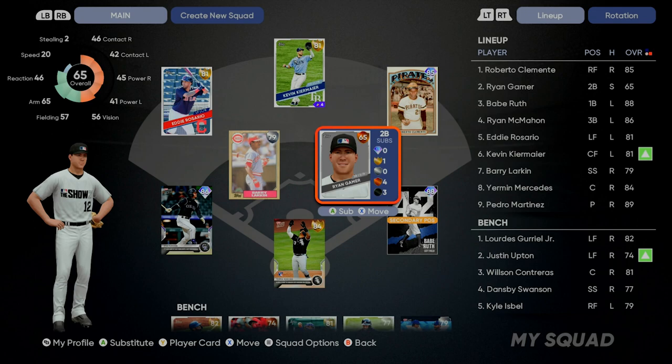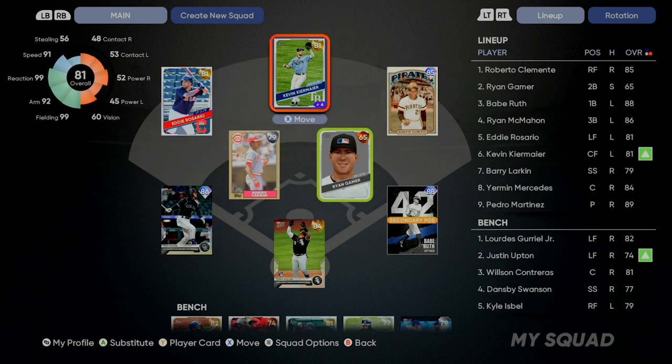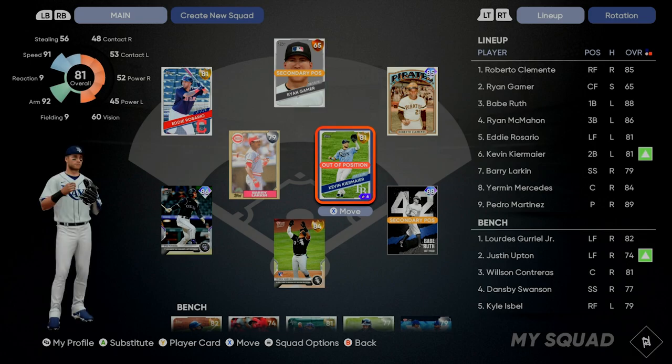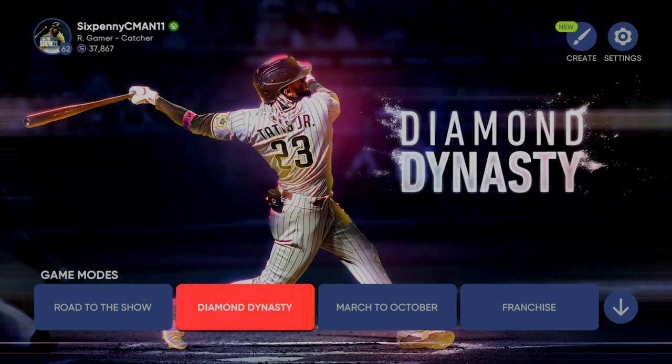Once your ball player is in your lineup, you can hit X and move them into one of the secondary positions if you want to, so you can just move them to another position from this screen. You can also complete missions — you can improve your player and unlock stuff by playing in either Road to the Show or Diamond Dynasty with your ball player.